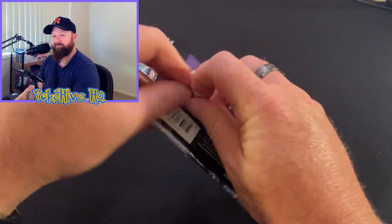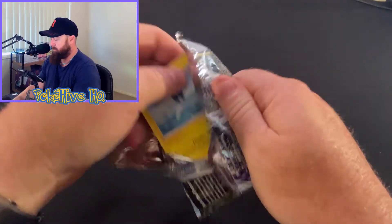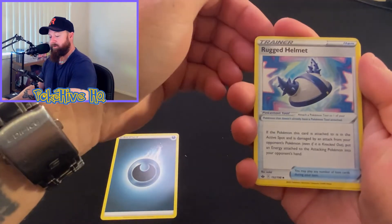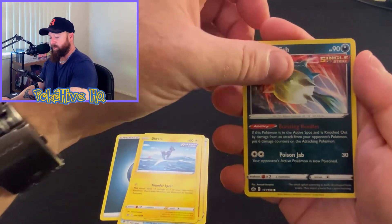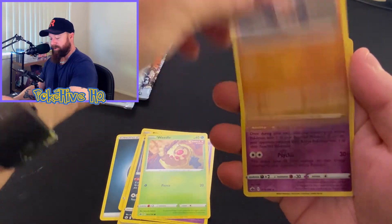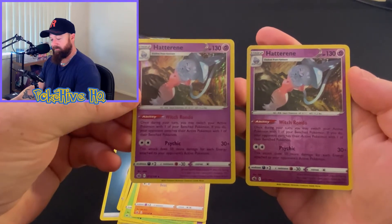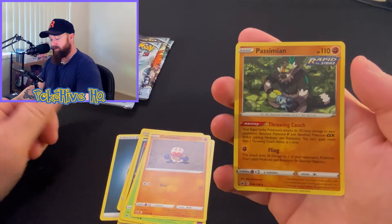I wasn't going to do any of the card magic for that one, I was just going to get straight into it. But I might try it for this one. So I've got some Energy, Rugged Helmet, Doctor, Crabominable, Blitzle, Quillfish, Galarian Slowpoke, Weedle, Cloverpus, a Reverse. So we've got the Reverse and the Hollow. And we just have a Rare Persimmon.